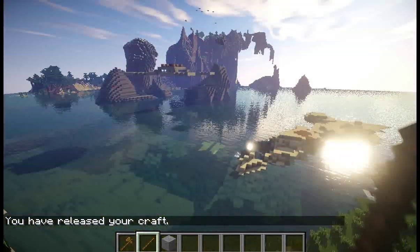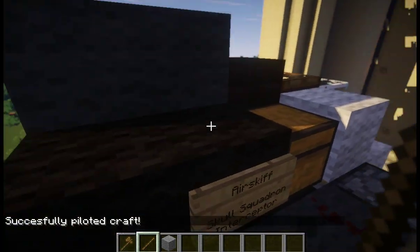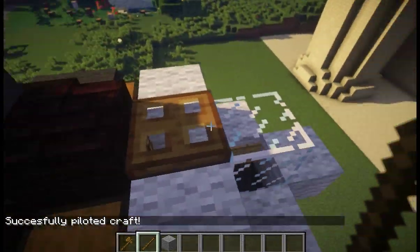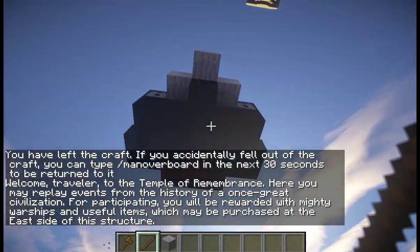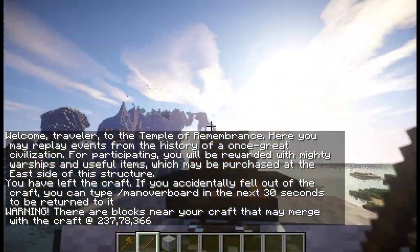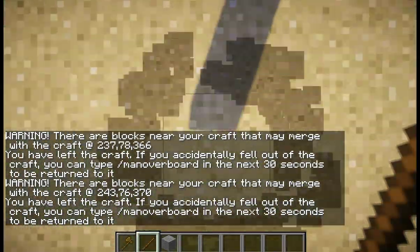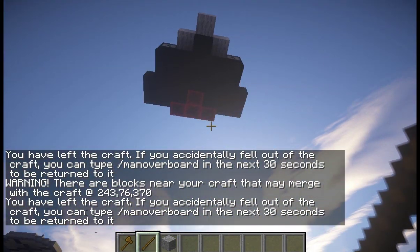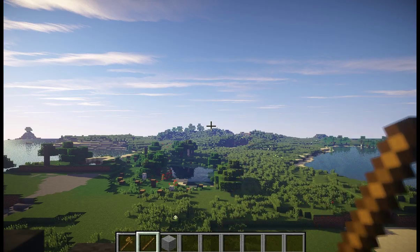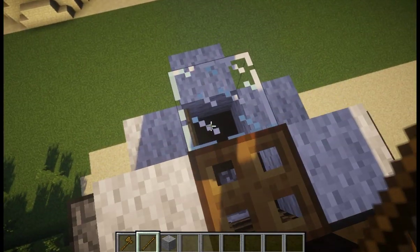Another thing I want to show you is the Man Overboard feature. A problem that has been plaguing MoveCraft for a long time is that occasionally people fall out of their airships — usually because they stand right on the tip while moving around. If I fall off right here, I get a message: 'You left the craft. If you accidentally fell out, you can type /ManOverboard in the next 30 seconds to be returned to it.' I type Man Overboard, and I go right back up to the ship.